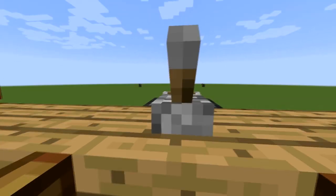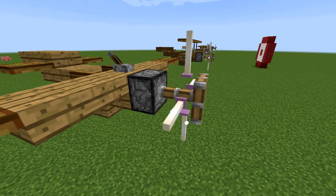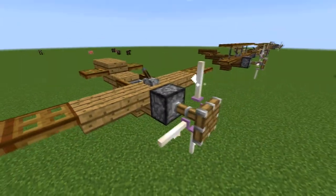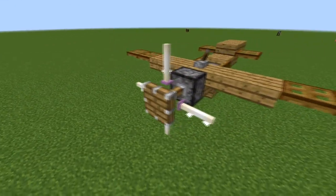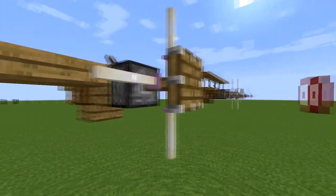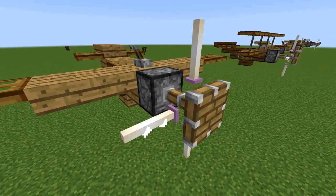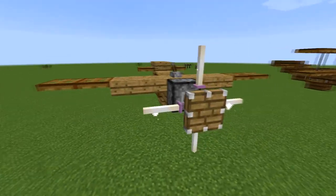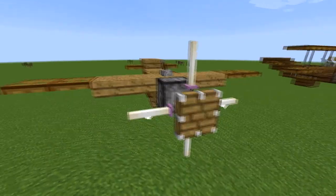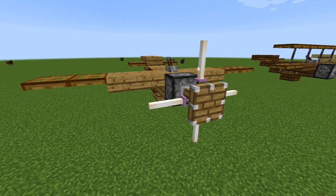Something else I like is it's got this lever right here powering the piston, and it looks like a joystick to control the plane. Then I used end rod here to look like propellers. It's not perfect with the piston, but I still like it. If you've got a texture pack that retextures end rod it might blend in better, but propellers are probably made out of metal anyway, so it's fine that it sticks out a little.